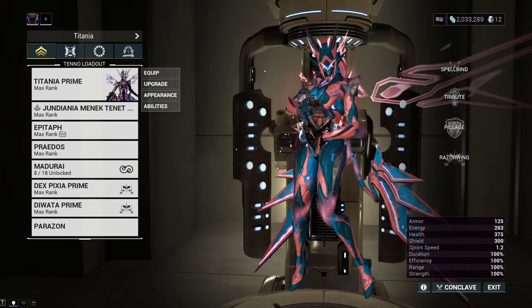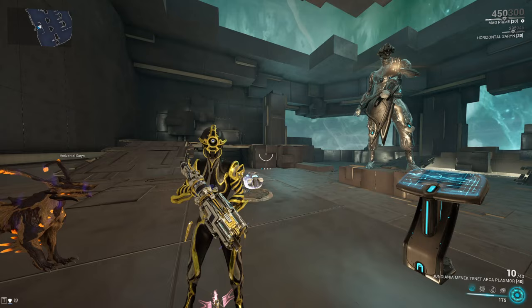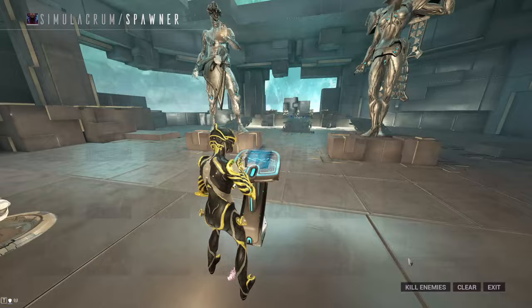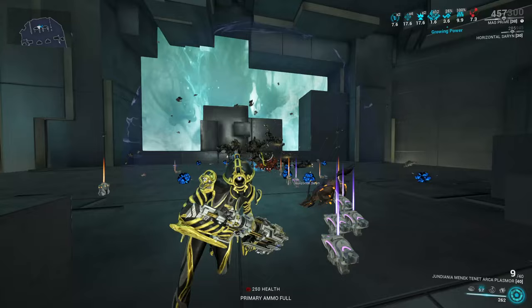Now, I like to showcase weapons by themselves with no frame buffs — that's why I don't use Arcane Tempo in this gameplay demonstration. But there's just one I really have to show you guys, and it happens with a frame called Mag. All of you guys can expect a Mag guide soon, but I just want to show that when you use Mag and Magnetize with the Arcaplasmore — no stacks, by the way — it's just Mag being really good.